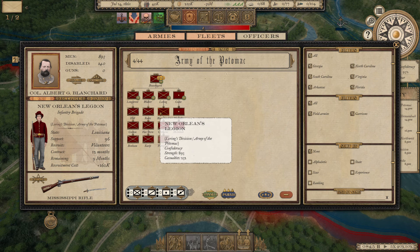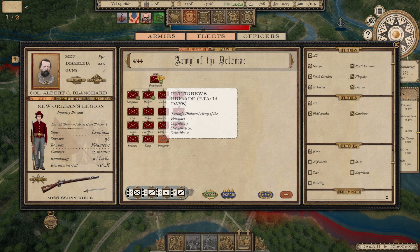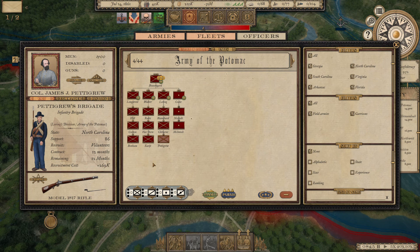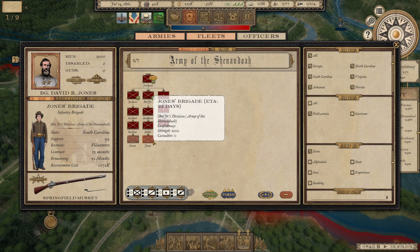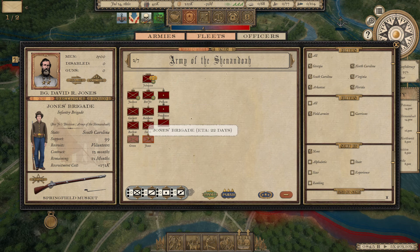Evans led his men into battle and was actually wounded at First Manassas in this historical game. We also added another brigade — Pedigree's Brigade of North Carolinians — to the sharpshooter division for extra backup, since we were really struggling for brigades during that last battle. We also added a brigade of South Carolinians to Bee's Division, commanded by David R. Jones, to hopefully get the Army of Shenandoah up and running soon.